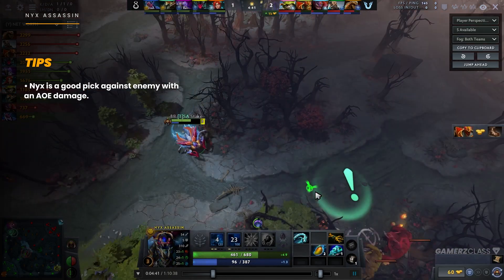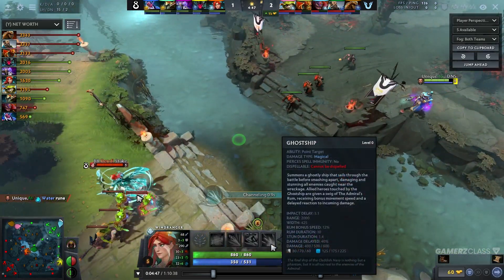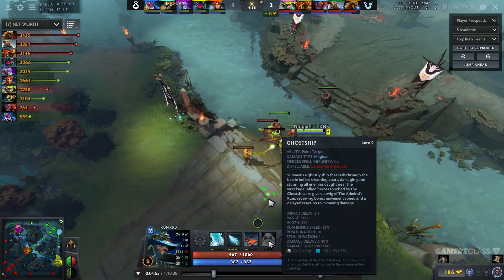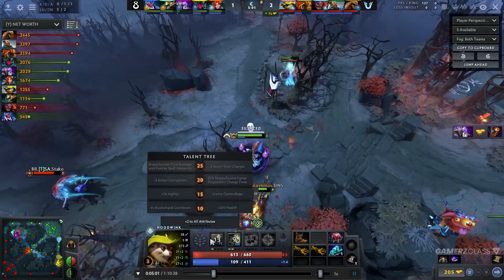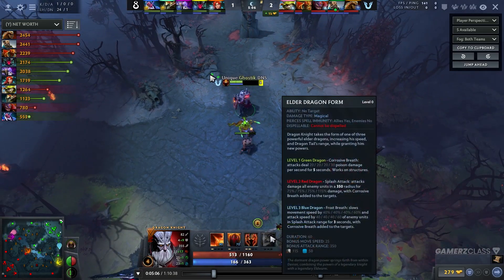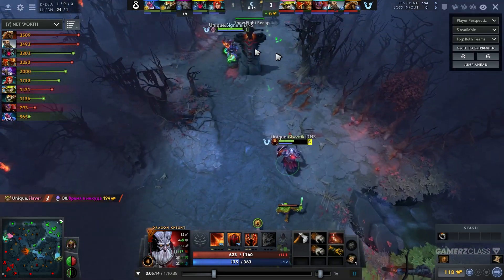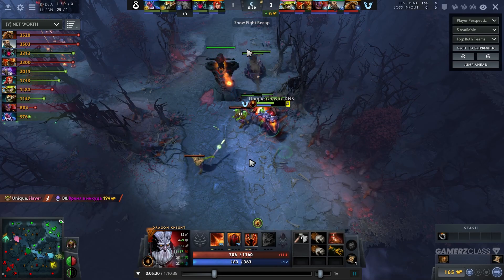One perfect example in this game would be Kunkka — he has big AoE and Ghostship, so you can Spike Carapace that every single time if you're in the vicinity of his ultimate. Same with Tidebringer, same with Torrent, same with Lion's Q. It's really good because of that. Same with this guy's Breathfire ultimate if he has AoE at level 2. But that's one of the things you want to pick it against — any AoE, especially something that they can't really control.